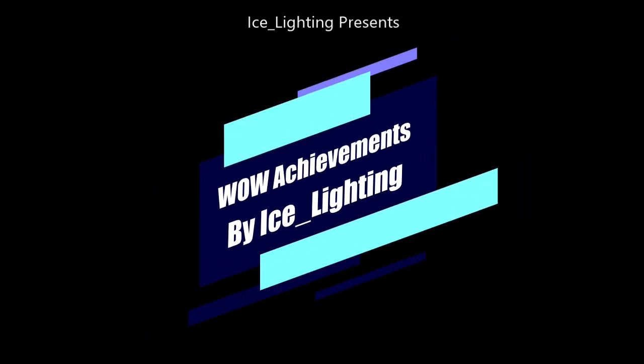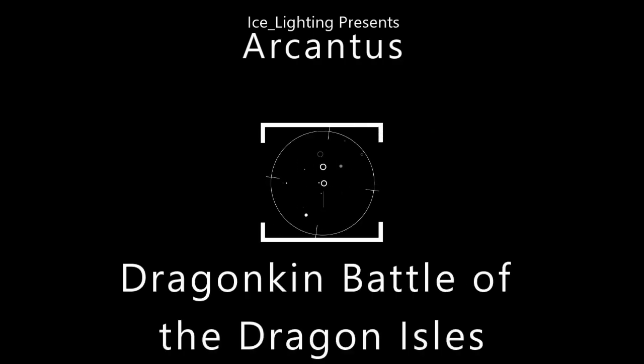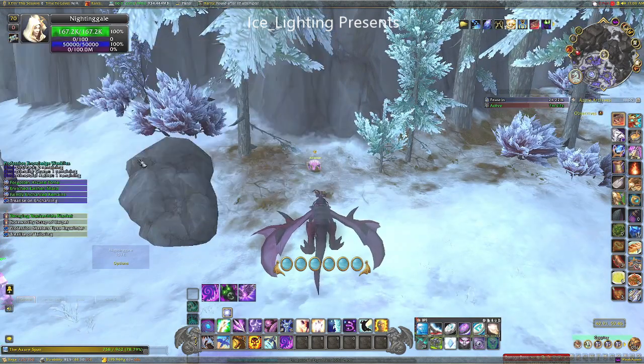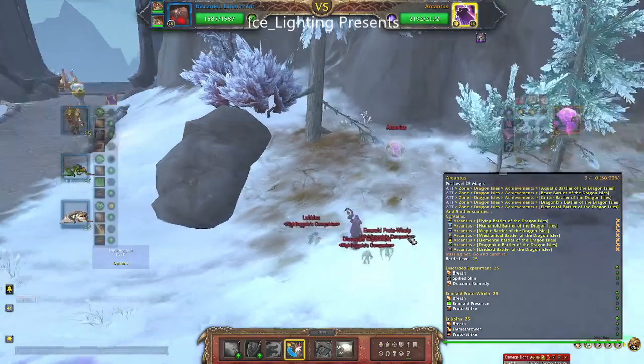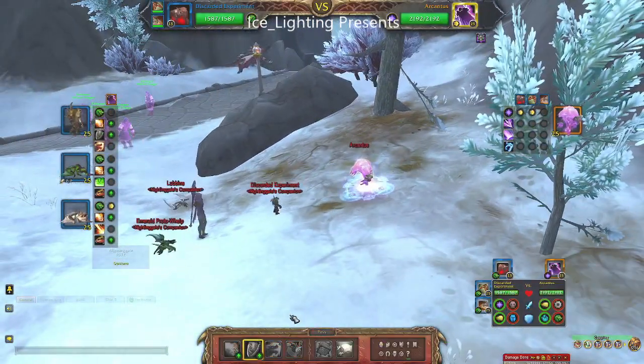Hey everyone, welcome to WoW Achievements. In this video I'm going to show you a level 25 dragon win against Arcanist - however you say it - the guy you find up here. He is a boss, so you are looking at higher damage and he will have higher health. He is magic, so dragon kin are actually pretty good against magic.